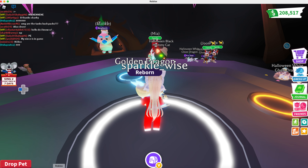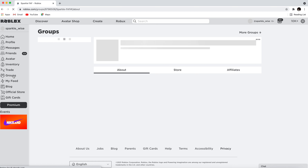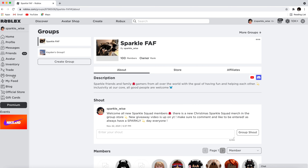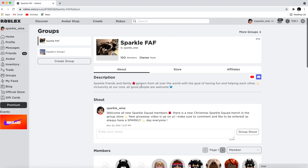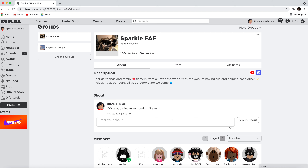And as always, if you guys want to check us out, you can join our group. It is called Sparkle F-A-F, and the F-A-F stands for Friends and Family. So if you join our Sparkle Friends and Family group — oh my God, you guys, we're at a hundred! Woo! A hundred member group giveaway is right around the corner now, you guys. We just reached a hundred! Okay, that was too many zeros because I got excited. Yay! I'm going to put that in the group — shout out! A hundred group giveaway coming! Yay!